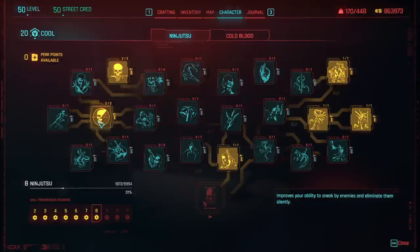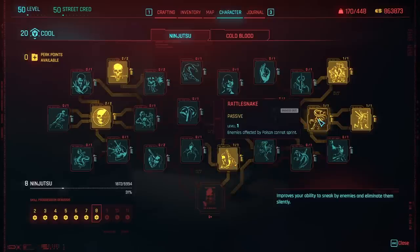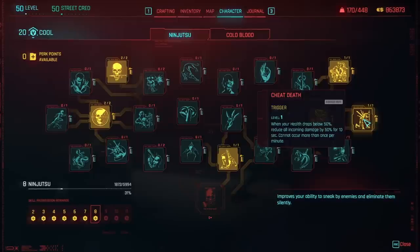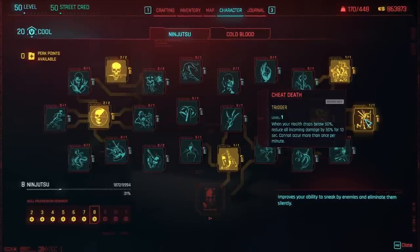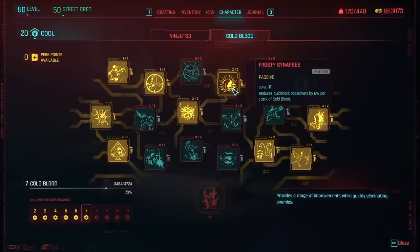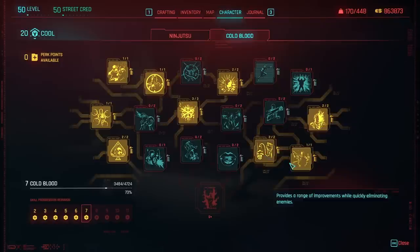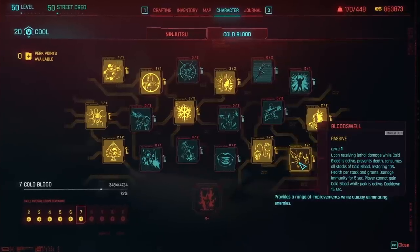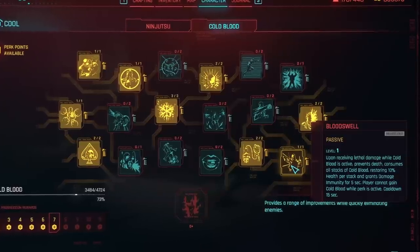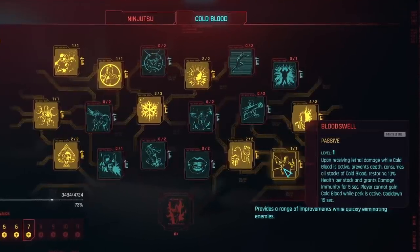Moving on to cool. In ninjutsu the perks chosen either improve our poison damage, have an effect on poisoned targets, increase our crit chance, increase our detection time, or improve survivability. The big one is cheat death: when your health drops below 50%, reduce all incoming damage by 50% for 10 seconds. In cold-blooded, we take everything that improves cold-blooded stacks, plus frosty synapsis which reduces cooldowns by 6% per stack, quick transfer which reduces quick hack upload time by 3% per stack, and blood swell — upon receiving lethal damage while cold-blooded is active, it prevents death, consumes all stacks restoring 10% health per stack, and grants damage immunity for 5 seconds with a 15-second cooldown. This makes us extremely hard to kill.